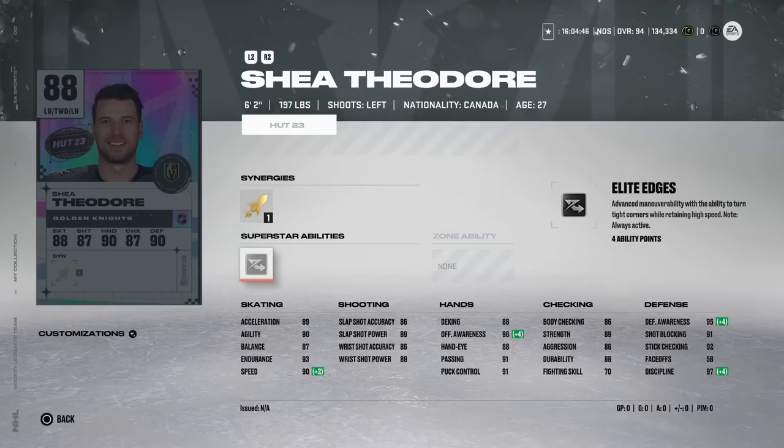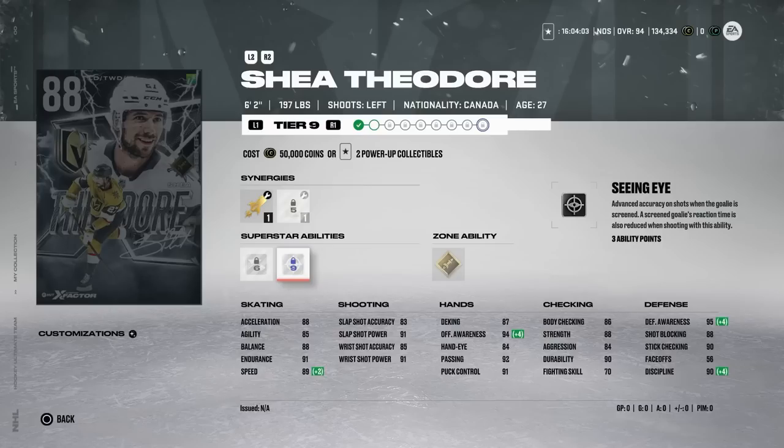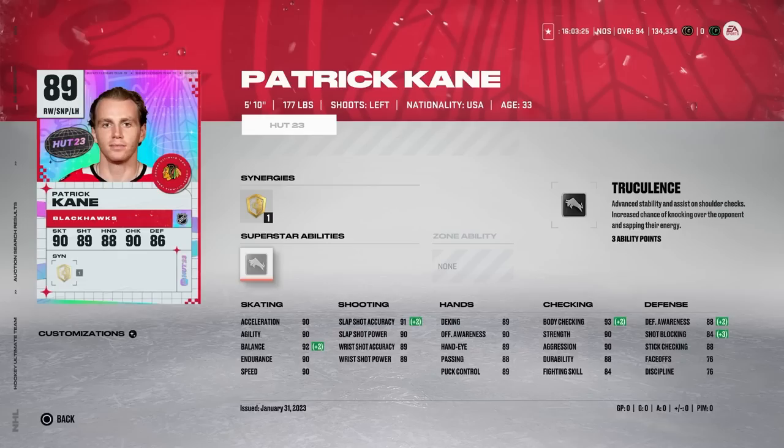Shea Theodore gets an 88 overall - six foot two, 197 pounds with Fly the Zone and Elite Edges: 90 speed, 89 acceleration, 90 agility. Defensemen specifically in that middle range that aren't master set players can be hard to find. This card could be half decent with 90 speed and 94 defensive awareness. I wouldn't activate Elite Edges on him, but you could do worse for an 88 overall defenseman. His X factor hits tier nine with Fly the Zone and you can go Thief on the other, and he does unlock Seeing Eye - but still not a card I'd upgrade, it's gonna cost way too much.